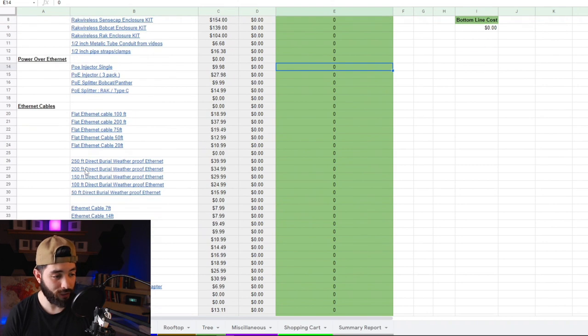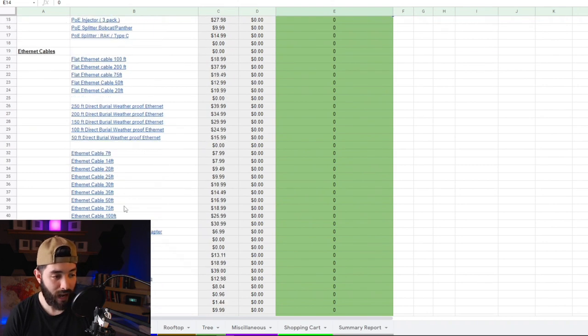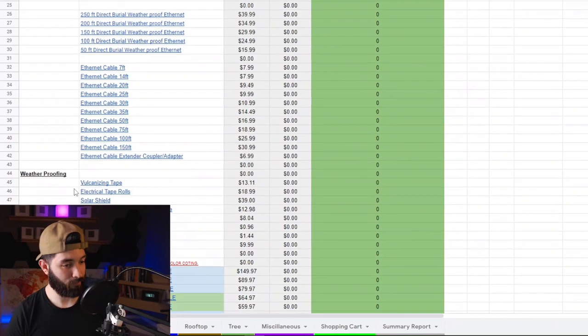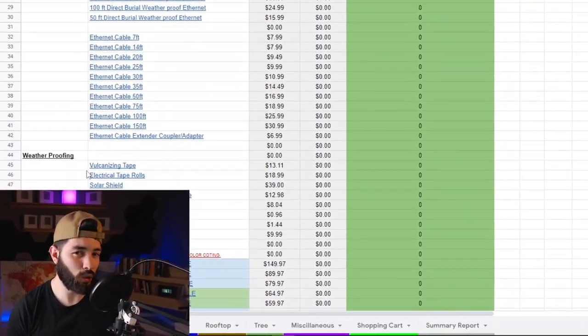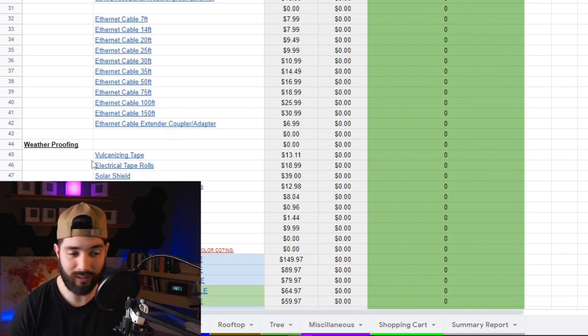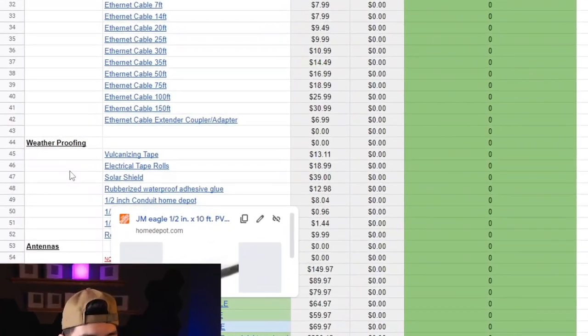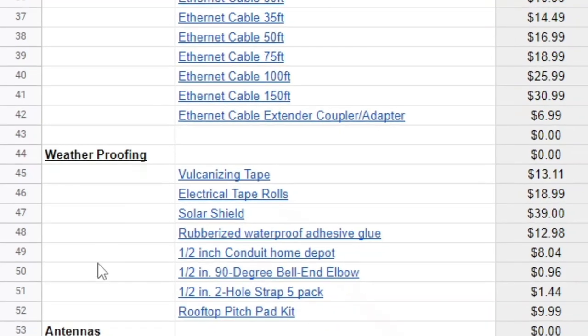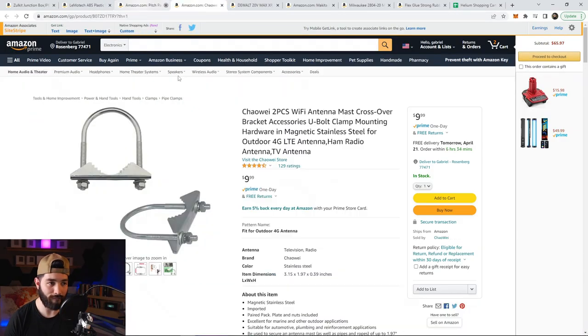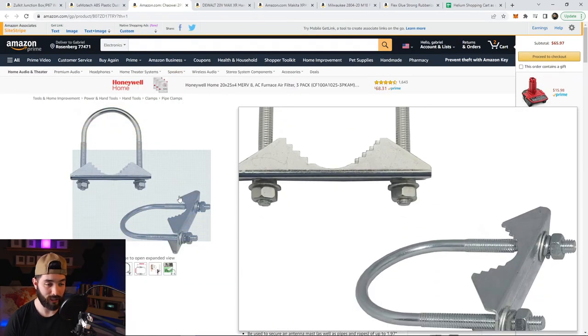Scrolling down, I have miners listed, outdoor enclosures, power over ethernet, and all the different kinds of ethernet cables you could potentially need. You can list down everything without going back and forth with pen and paper. With one miner it's super simple, but when you start doing five, six, seven, or thirty miners, it's not. For weatherproofing items you can come over and grab those as well.